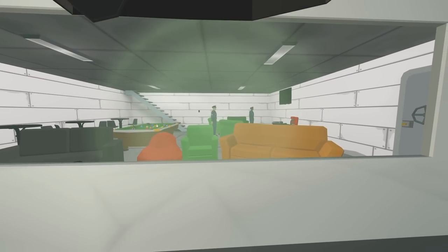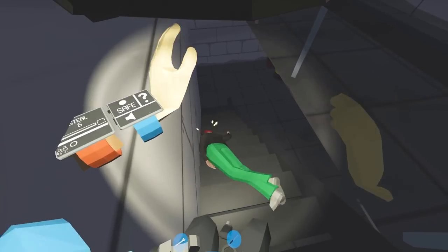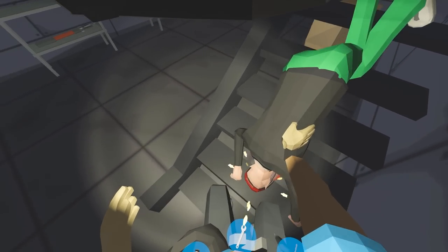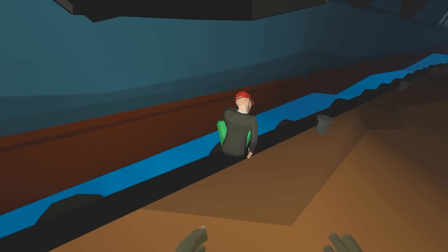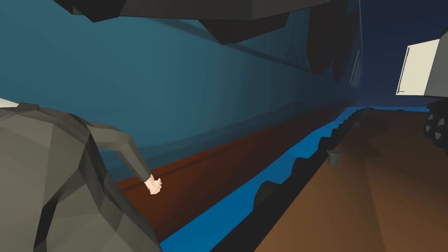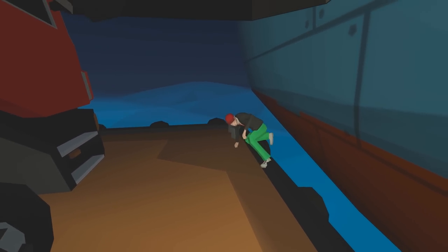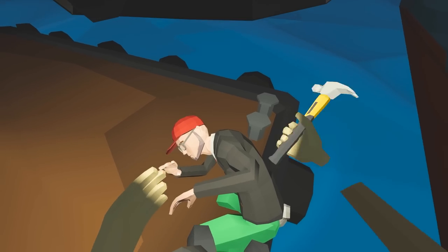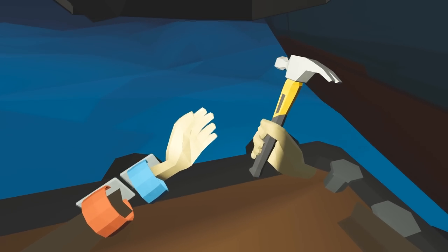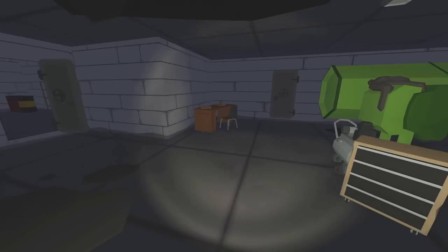The cops are just standing around — they're not doing a single thing. I've knocked out another person and I'm just going to toss that one down the stairs. That is so much easier. Down those stairs you go — watch your face. This guy is now stuck on my section of the ship. Knock him. He's flying out into the water.